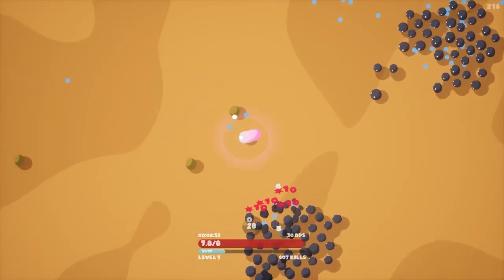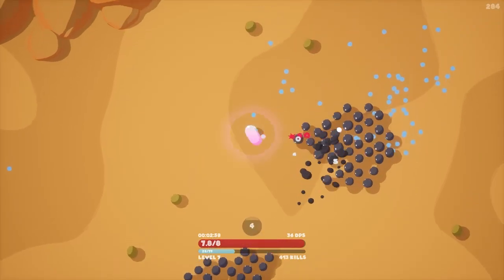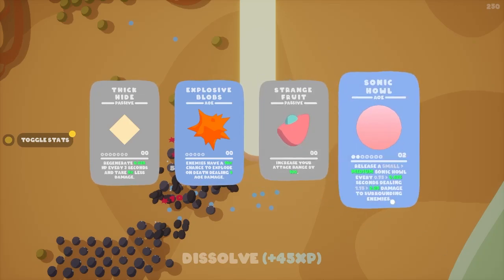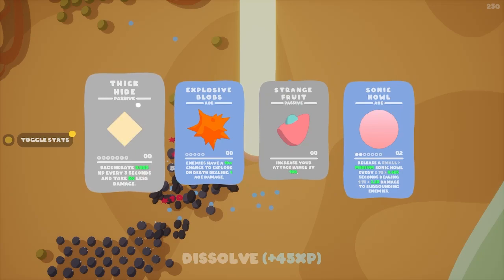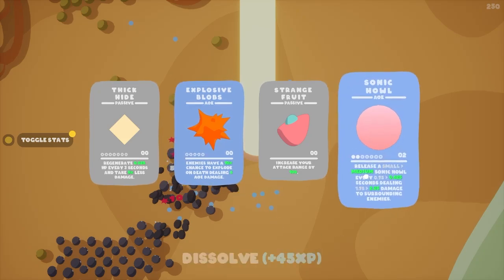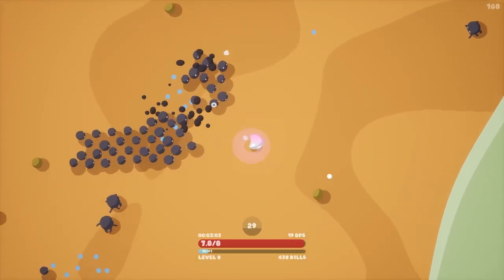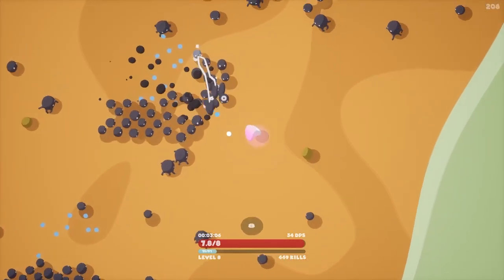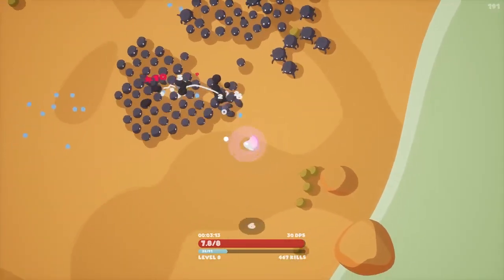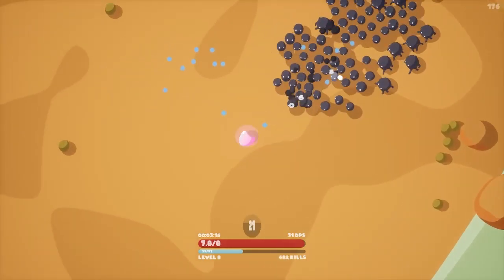We're going to take more Sonic Howl — give them more damage. If they get close to us, it's going to hurt them hopefully more than it hurts us. There's more Sonic Howl — we'll go with this one. Thick Hides defense is really good as well, but I want more damage. This upgrade will make the Sonic Howl bigger and it pulses faster for more damage, so we're taking that.